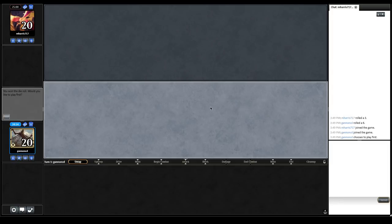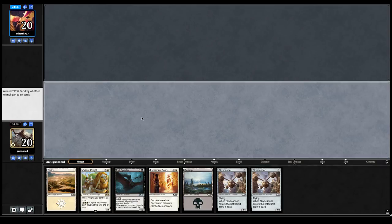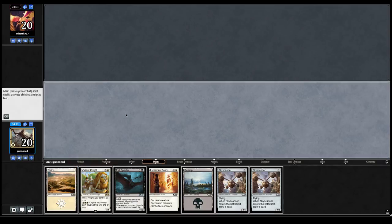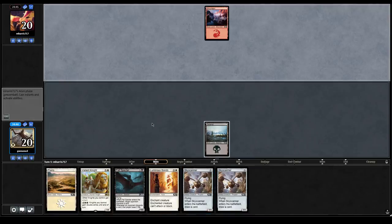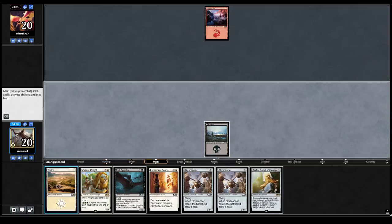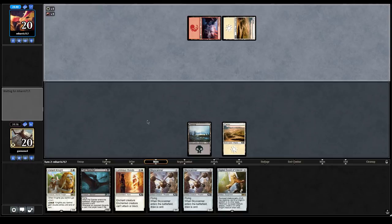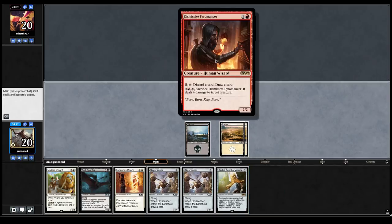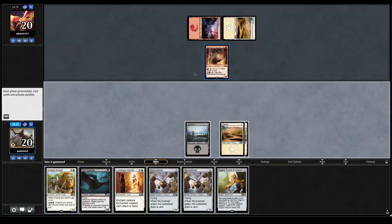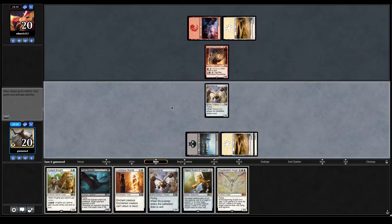Hello and welcome to round one. We're on the play. We gotta hit a third land, but if we do we can be like Skyscanner, Skyscanner — GGs. There is an odd that we just never play a spell this game, but it seems like such a negative expected value play to mulligan a hand just because we can't immediately cast anything. If we miss more than like three land drops we'd probably lose. They can do three and tap-sacrifice to kill our Valiant Knight — that's an insane card. This cannot prevent activated abilities. We're going to lead out on Skyscanner.